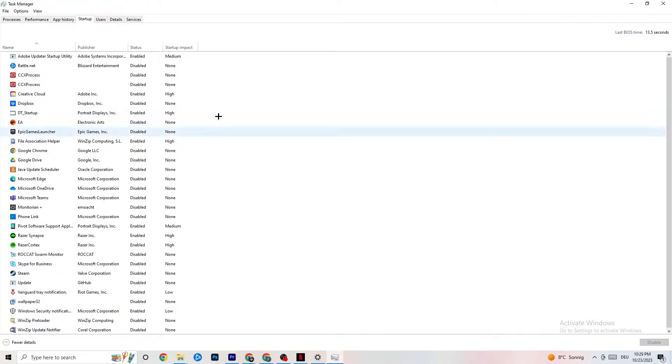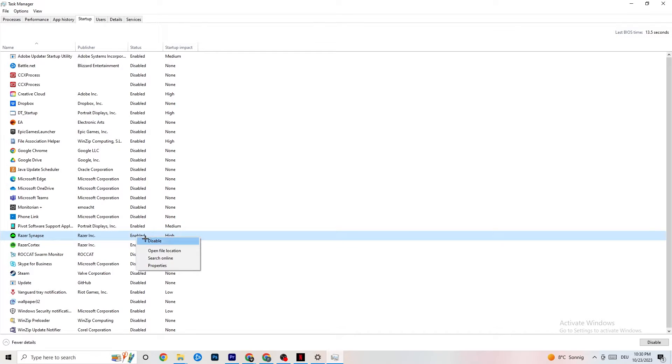Click on the Startup tab in Task Manager and disable every single process or app set to auto-start that you are not using. For example, if you don't want Razer Synapse running, right-click it and click Disable. Do this for every program you don't want running in the background, then close Task Manager.